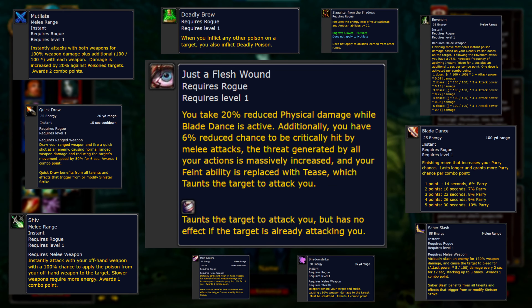With rogue tanking, there is a potential to gain over 100% avoidance by the time we get to level 60, so I'm going to expect that to get nerfed somewhere along the way. But avoidance tanking is interesting for sure. The idea of a rogue tank seemed just as weird as a mage healer to me when it was announced, but after seeing the Just a Flesh Wound rune, I get what they're going for here. And if tanking isn't for you, there's still a ton of interesting intricacies to play around with on the other runic abilities.